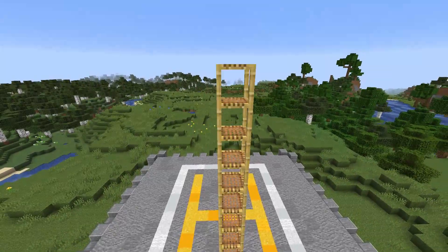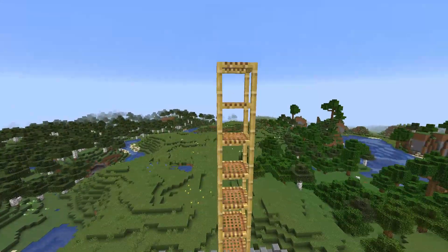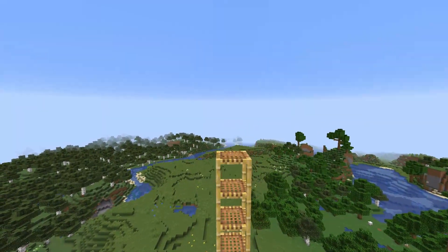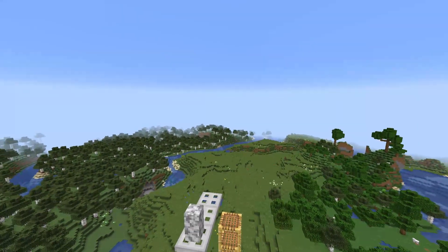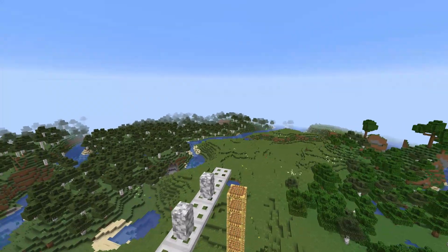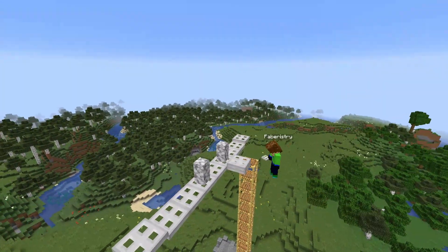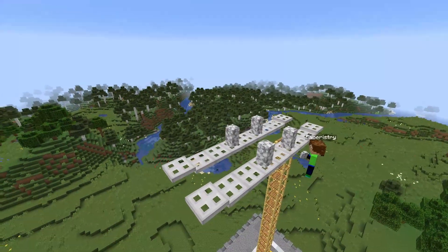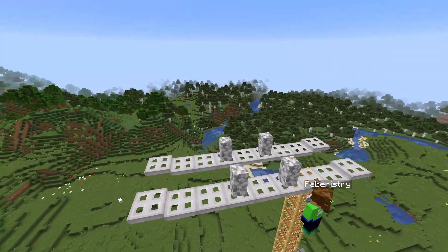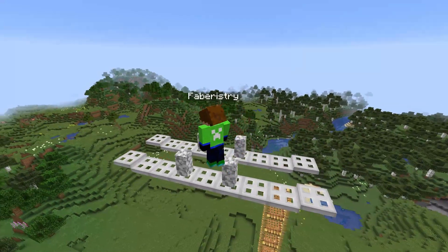Start out by building up using your scaffolding to the height you want your helicopter to be. Then build out 6 blocks using iron trapdoors, then build up slightly higher using 2 more iron trapdoors on either end. Then create another copy of this with a 1 block gap. Next, place diorite walls 2 blocks in the centre of the iron trapdoors just like this.